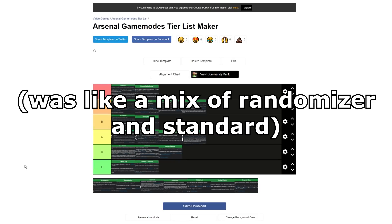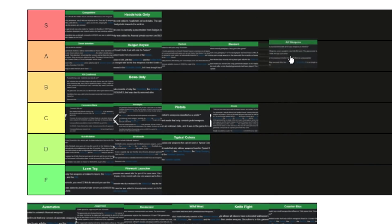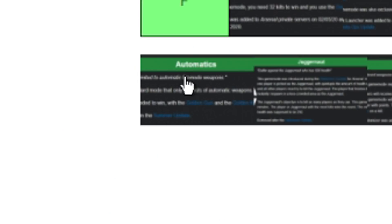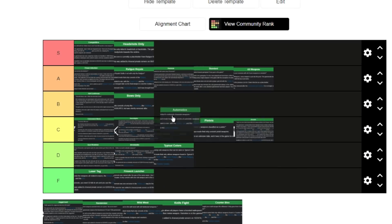All Weapons was pretty cool — you'd get every single weapon in Arsenal no matter what, even if it was removed from the game. I'd give this one an A next to standard. Automatics mode isn't bad; it's kind of a good mode if you're new to the game — pretty fun to just use automatic guns and chill. I'll give Automatics a B tier.